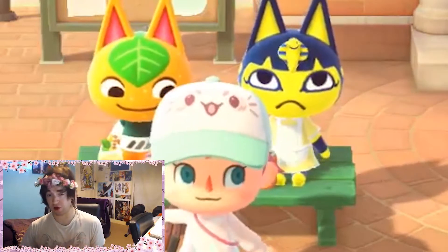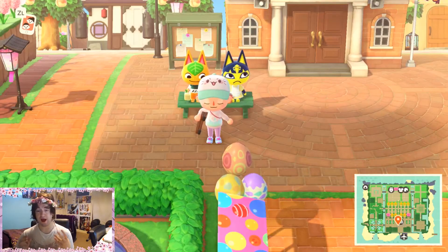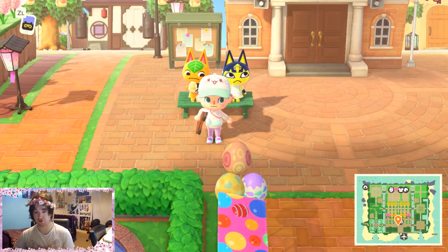With the snake hairpiece, the colour scheme, and all the symbolism of Egyptian royalty, it's quite clear that she is the animal form of Cleopatra. Yas Queen.